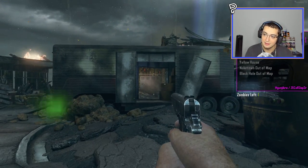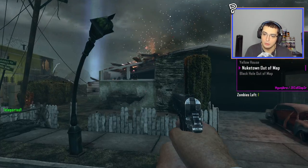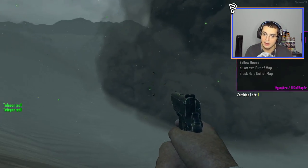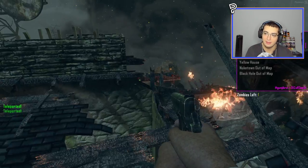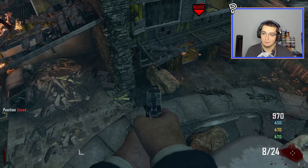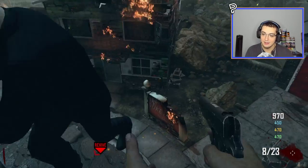I'm teleporting my way over there. I went to the teleport menu — new town out of map and black hole out of map. You don't want to go to either of those. I am officially here, turn it off. Now we just bounce on this rock — you want to demonstrate? Yeah, sure.